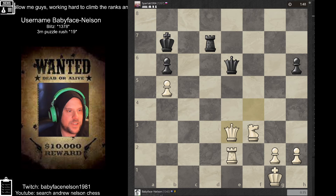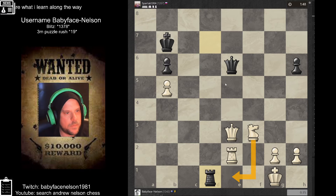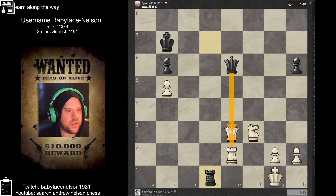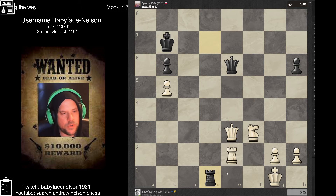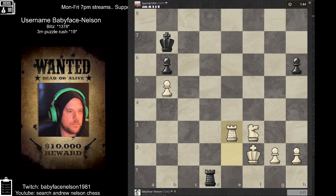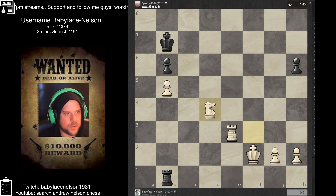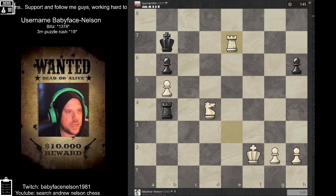I just kept checking and collected the knight as well, and defended the queen with a rook. Then had to find the safe move in this position — it was pretty scary if I went here because he could probably go here and then take here. I had to be careful of back rank checkmates as well. So now we're up a knight and a pawn, which is not looking too bad.